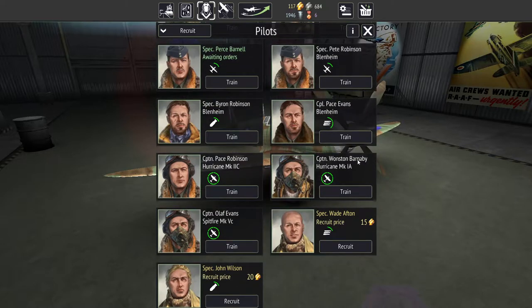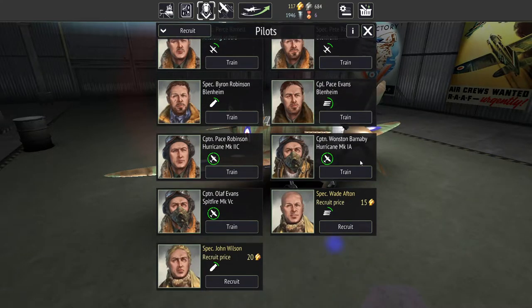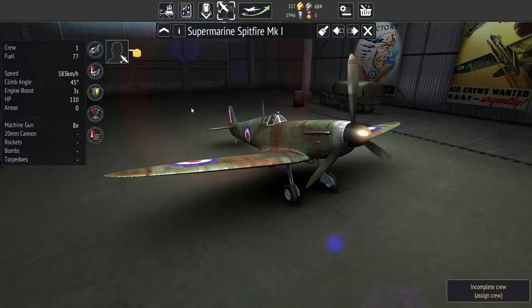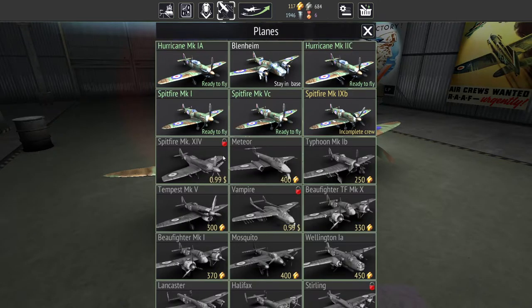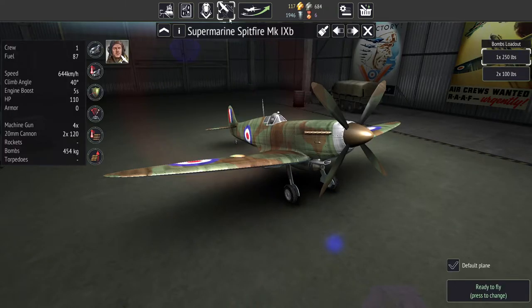Wait — where's the other pilot? Did I recruit one that wasn't a fighter? I wasn't really paying attention, I just went through really quickly on the assumption they would all be the same. Anyway, we'll assign him, so that way we have five fighters now.